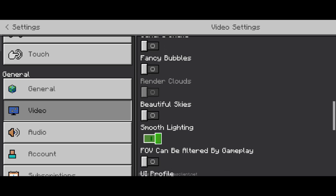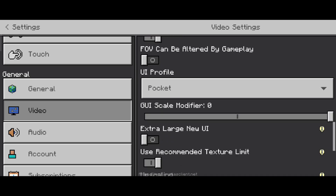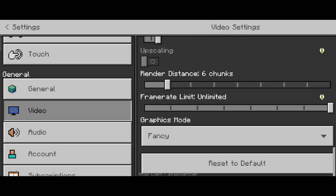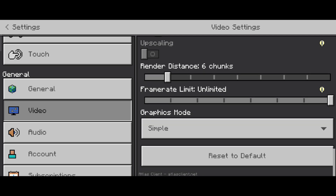Now smooth lighting is optional, but you can turn it off if your game lags too much. Choose render distance 6 or 7 chunks, or 5 chunks if you have a potato device. Now this is important: select your graphics mode from fancy to simple — it will instantly fix your lag.